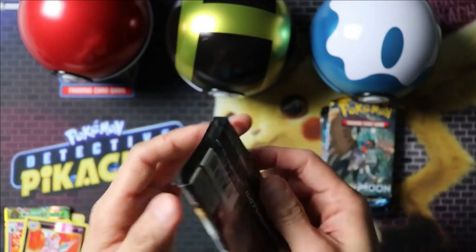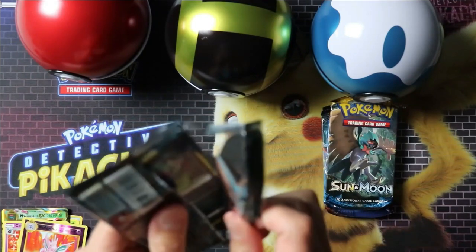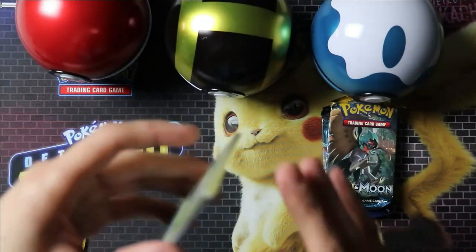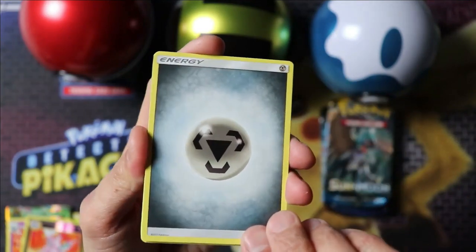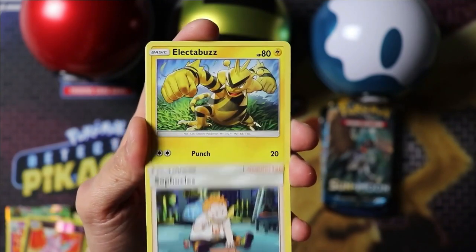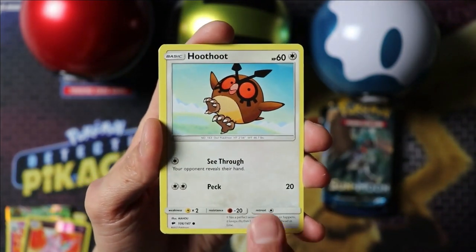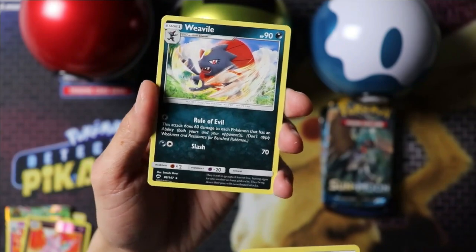Our last pack from our Ultra Ball is Burning Shadows. Bodybuilding Dumbbells, Sophocles, Electabuzz, Inkay, Dewpider, Tangella, Hoothoot, Sandygast, Noctowl, and Weavile.